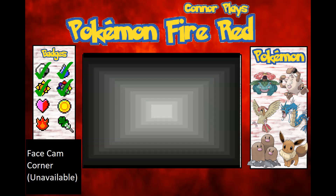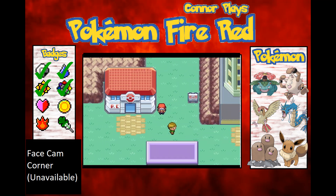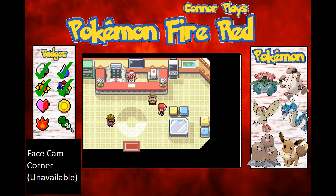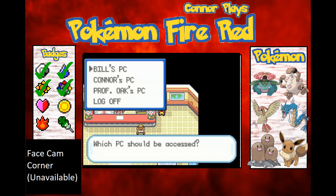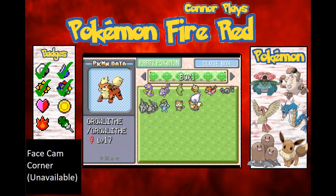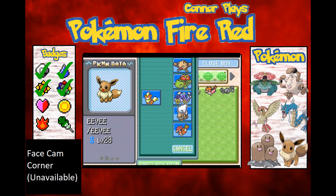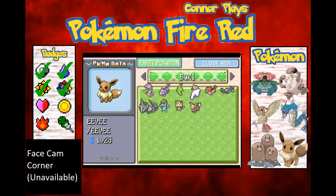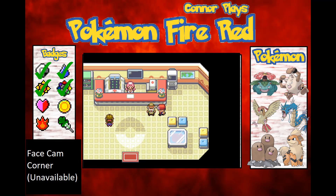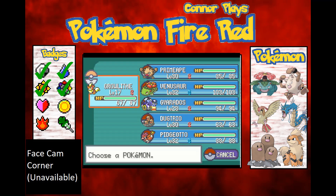I think Arcanine is a really cool Pokémon, so screw it — I'm just going to add Growlithe to my team. Arcanine is a beast, and all it needs is a Fire Stone, which they sell at the Celadon Department Store. They're only about 2,100 each, so it's not too bad.